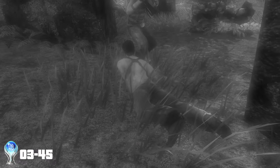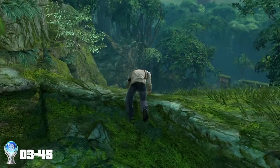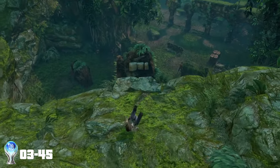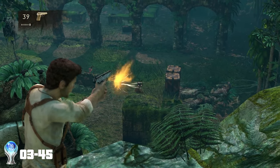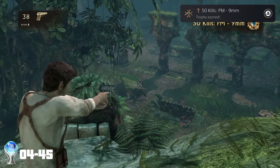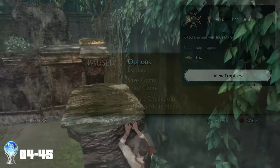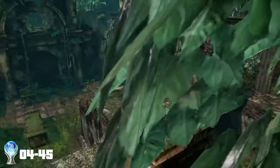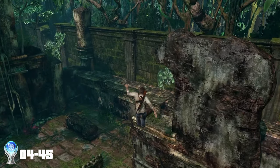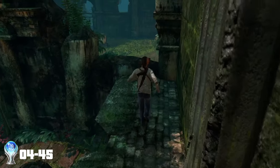As we then make our way through the jungle, we die a lot. Thanks to how the game tracks kills, after one of many restarted checkpoints while using the pistol, I got the trophy: 50 kills, PM 9mm. After that last trophy, I died a fair few more times before beginning to finally make progress. It was in this area that I managed to find my 10th collectible and got the trophy: Novice Fortune Hunter.